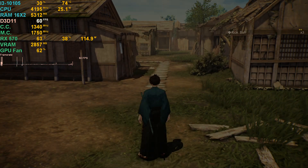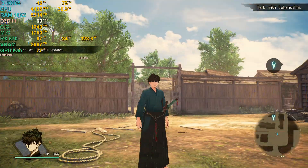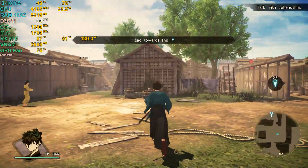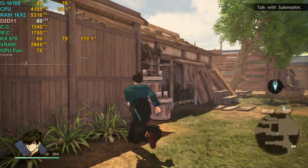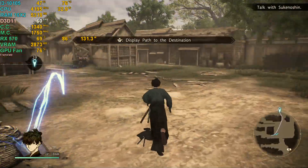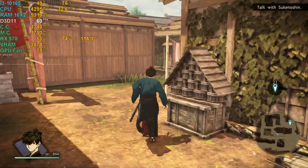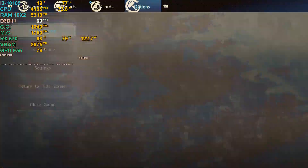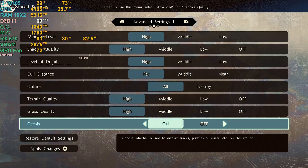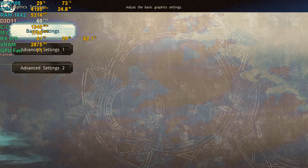I'm gonna skip all this because it runs at 60. So this is the open world walking-around section. Looks nice for what it is — nothing crazy — but it runs fine at 60. A smooth 60 FPS experience with an RX 570, all you can ask for. The 570 is just enough to play it at max settings. I checked those settings once again and yeah, it's using everything — just enough to run it at max.